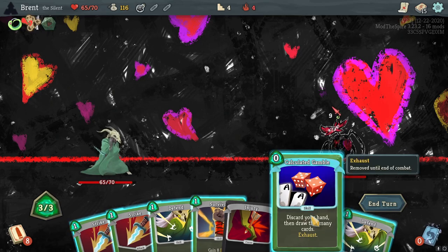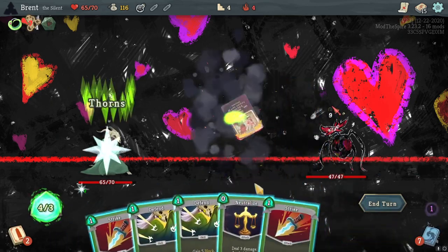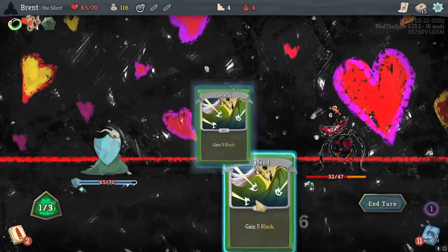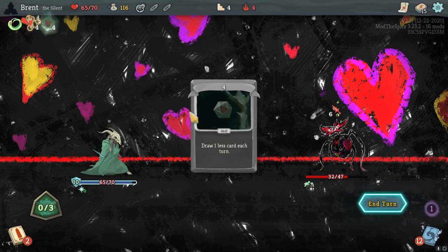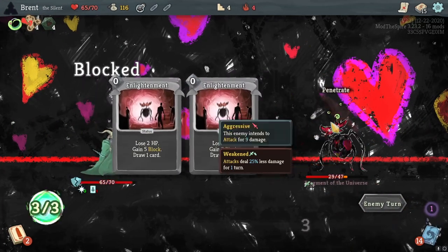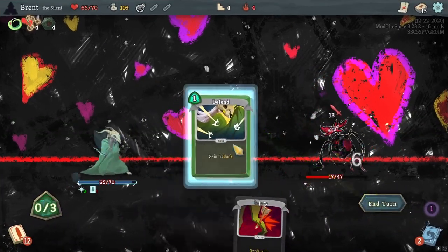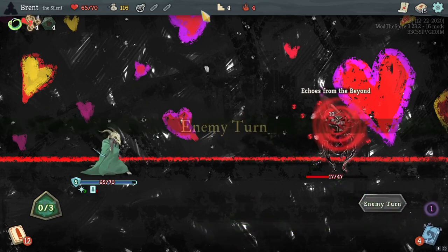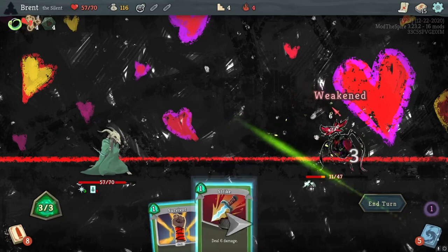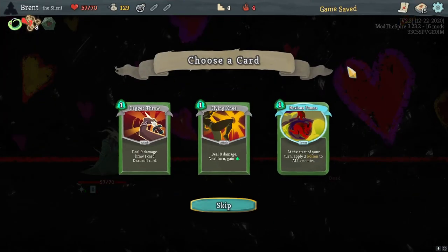A little bit of a fragment of the universe here. I forgot how Calculated Gamble works - in this mod it works really well, for one less card each turn. I'm wanting to get this extra energy here. Hopefully we can do so. This one kind of sucks because we drew that injury, but it's fine. Get that damage in - we got them down.